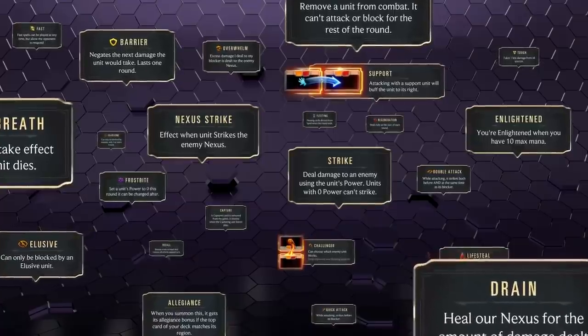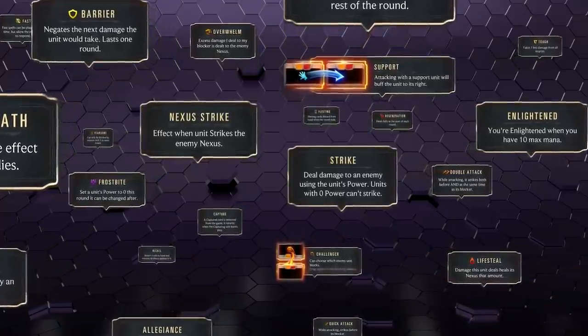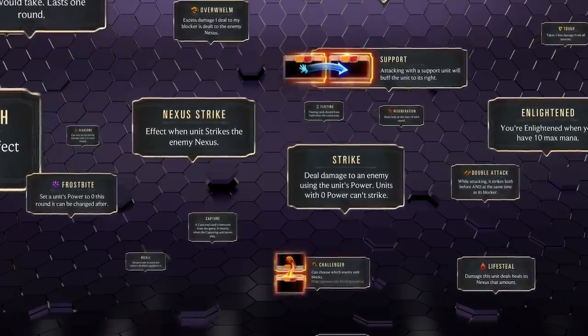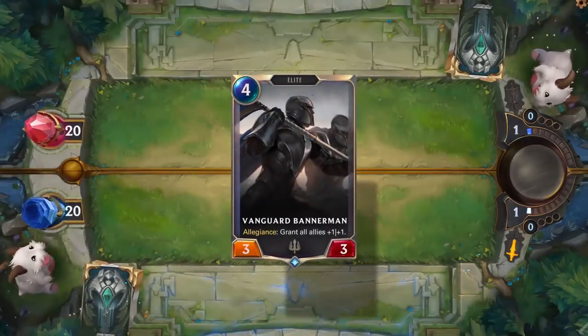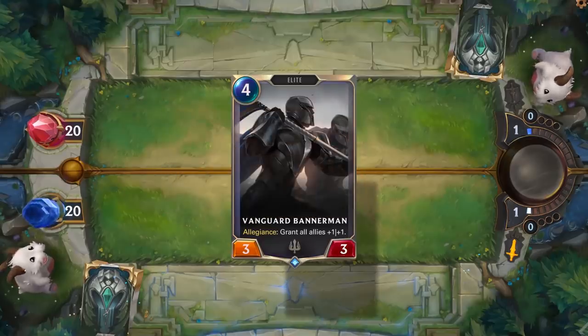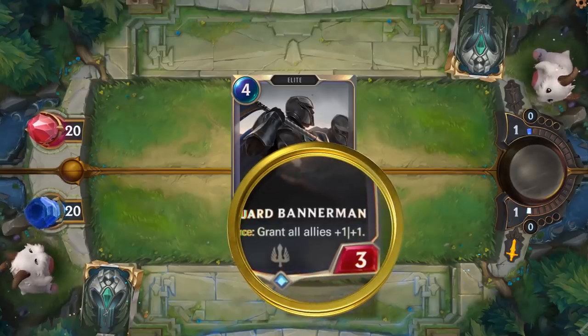We also have a ton of others you're going to encounter as you play and build through other decks in Legends of Runeterra. We're going to go through these in alphabetical order to make it easier to follow. The first one is Allegiance — when you summon a card with this, it gets its Allegiance bonus if the top card of your deck matches the same region. An example is our Vanguard Bannermen card: it's from Demacia and it grants all allies plus one, plus one if the bonus is met.